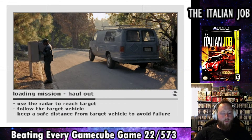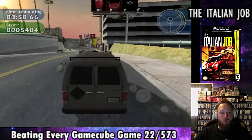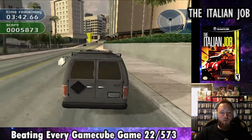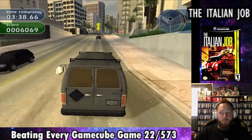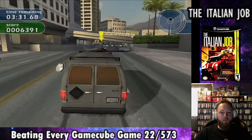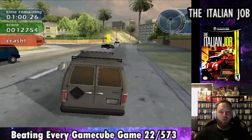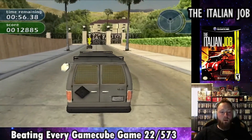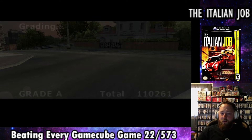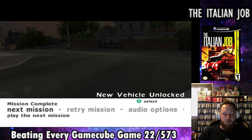The next mission is called Hall Out. This has us driving a muscle car to get a surveillance van so we can find out where the gold is kept and where Steve is living. These tailing missions are some of the most annoying because you have to stay behind the car for a long time — if it gets too far away you fail, and if you get too close you lose points. Once we finally follow Steve home, we know where he lives and where the gold is. We get an A on this one, the first A, which unlocks a new car.